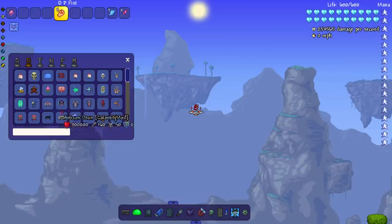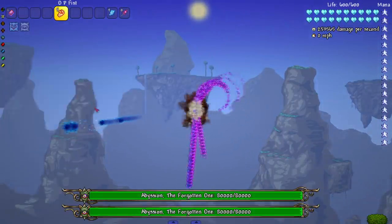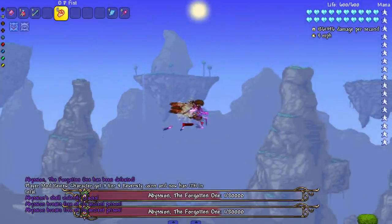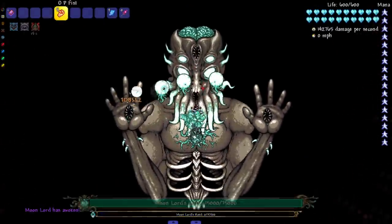While we wait for the Moon Lord, let's fight Abyss. We'll hit it with a bunch of fists since they're right on top of me. A couple of them survived. Okay, Moon Lord — let's see if we can get that top eye. We got the top eye, there we go.